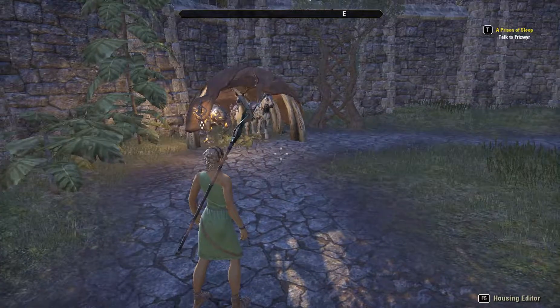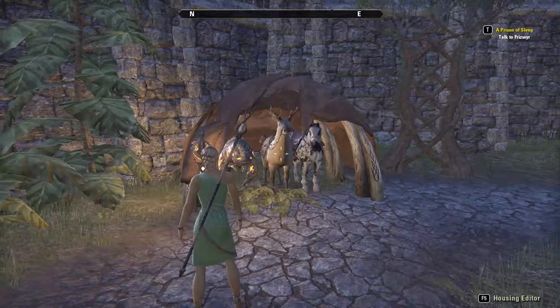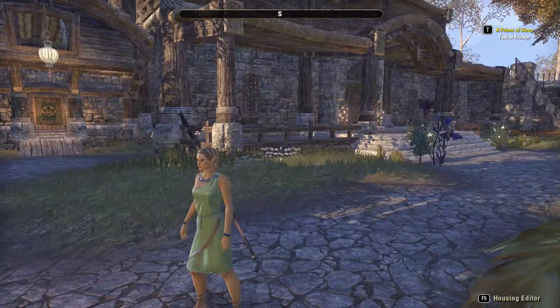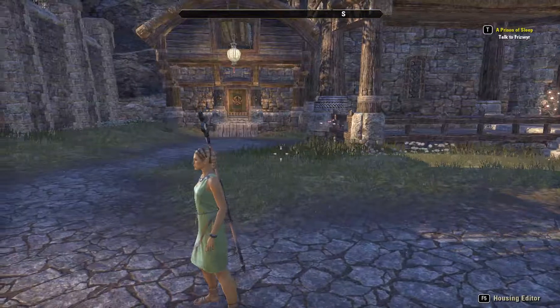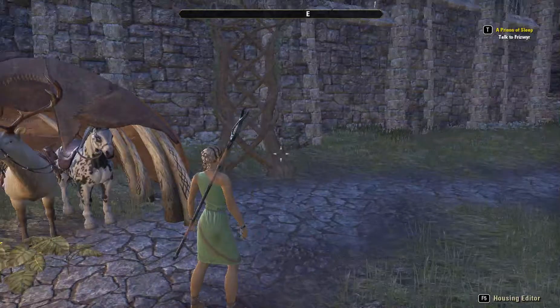First of all, this is where we keep our animals. We don't need a barn because we have this lovely wood elf tent. We've got Roger, Squar, my elk, and now Robin's horsey. Chris, we couldn't put your horse in here because technically this is my house and I can only add pets that I own. So I wasn't able to put your imperial horse in here — or actually I might have needed a bigger barn.